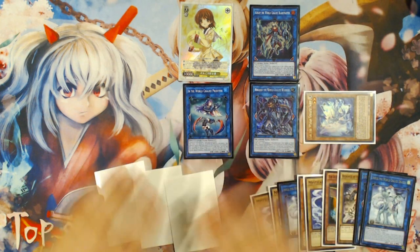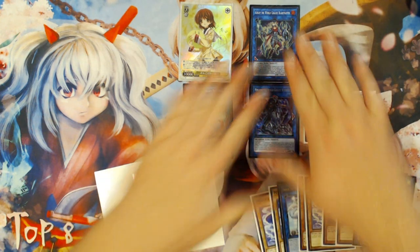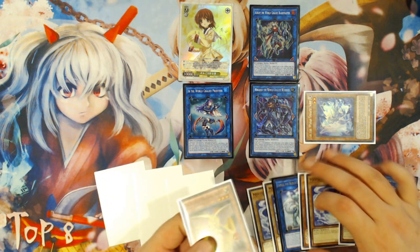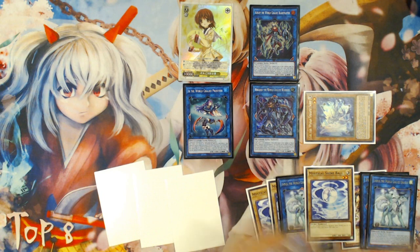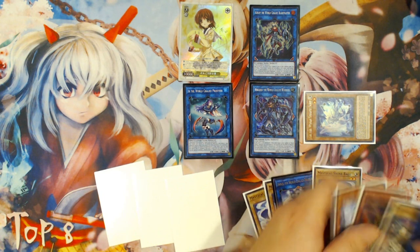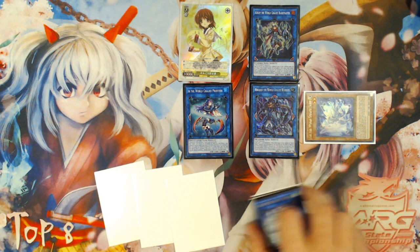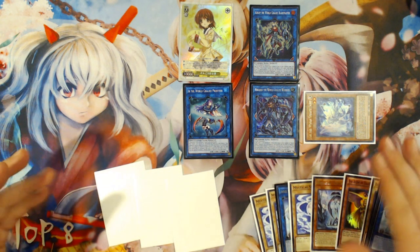So from here, you've turned two cards — Venus and World Legacy World Chalice — into seven. It's a plus five, a real plus five. All these cards are completely usable going forward into your turn structure. You have the Aurum, three other monsters on field, and three cards in your hand: seven cards minus the two you started with, which is a plus five because you ended up with five more cards.